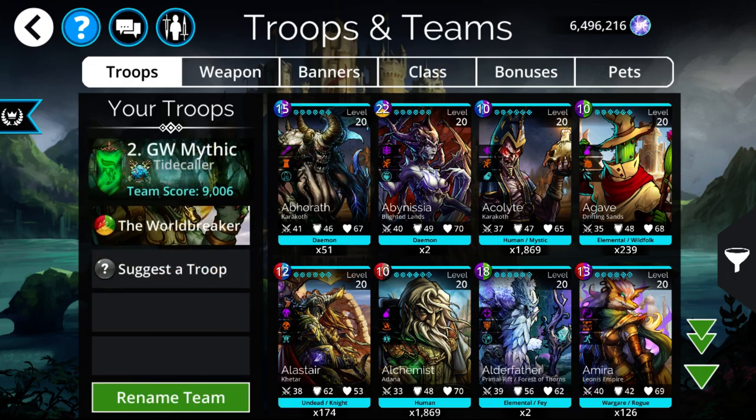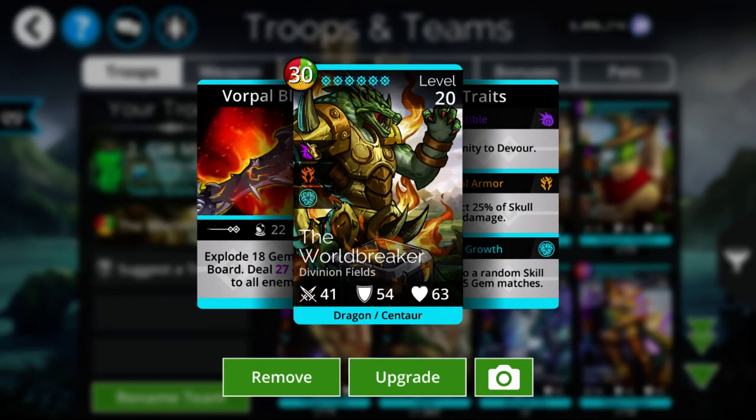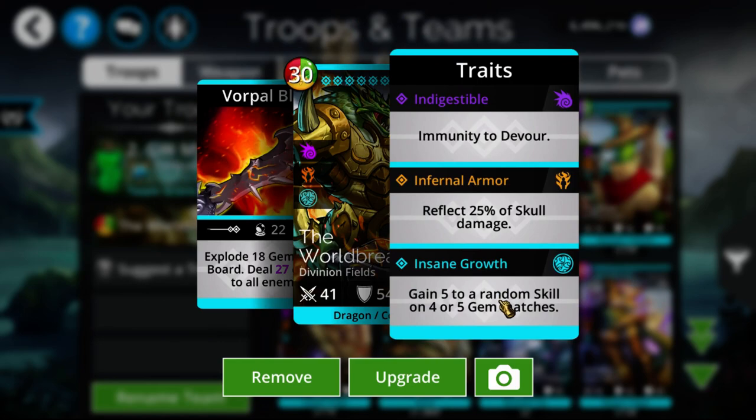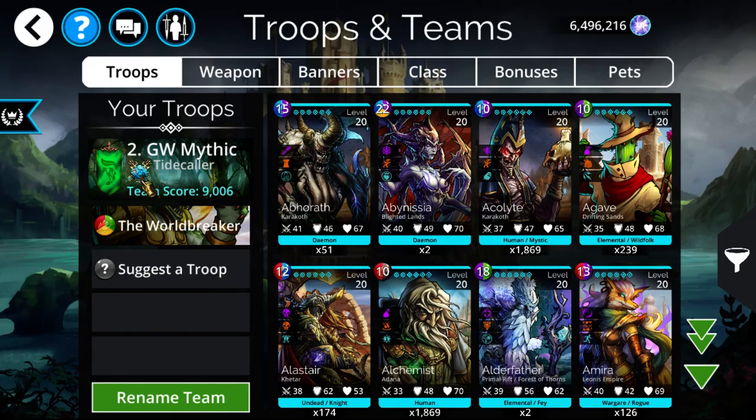Next for guild wars is Warbringer. He covers a lot of colors and has the second highest mana cost in the game — only Zogoth is higher. He gets a ridiculously high number of explosions that will normally clear out nearly the entire board, plus a nice AOE as long as enemies don't have Stoneskin. This is great for guild war scoring since you want to deal more damage and accumulate more mana than the enemy, and Warbringer does both simultaneously.